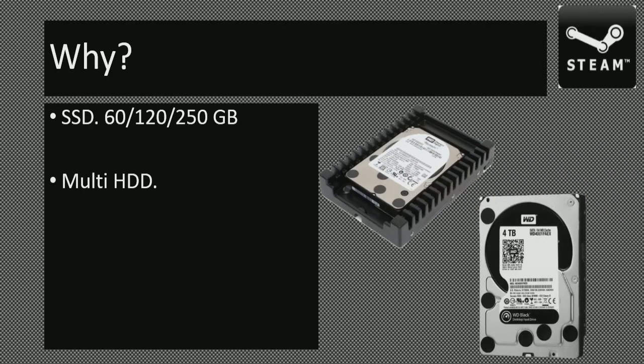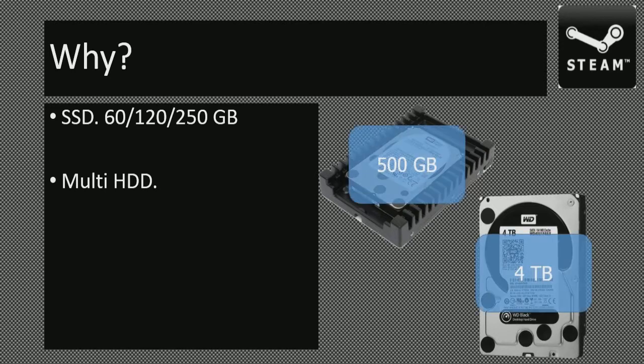Multi-hard drive setups are also very common. I have a multi-hard drive setup myself — a 500 gigabyte Western Digital Velociraptor. I use a 500 gigabyte Western Digital Green as well as a 4 terabyte Western Digital Black. I use a Western Digital Green 1 terabyte and I don't fill it up, so 4 terabyte is a bit overkill. Your Velociraptor is stupidly expensive — it's ridiculously fast for a hard disk drive, but it's just not worth it.